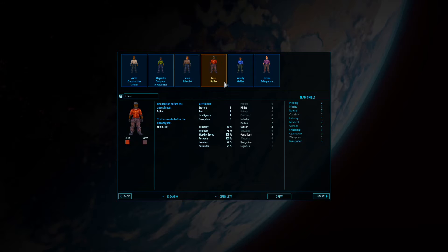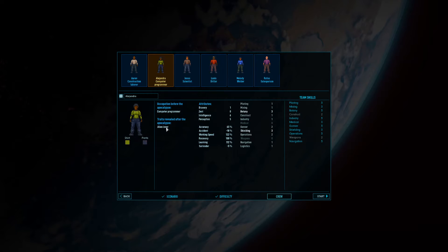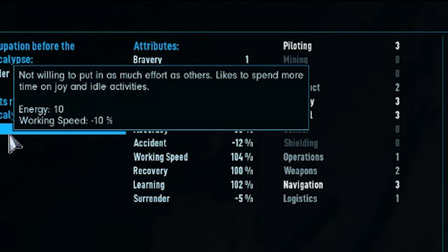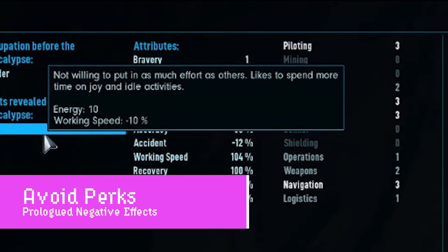Oh my gosh, Jesus is here and he's a scientist — I'm actually going to keep him. These crew members, if you've ever played RimWorld, all have specific perks that can make them a liability. You can look at some of these — minus 10 learning, that's not a big deal; alien lover, that's not what I'm looking for.